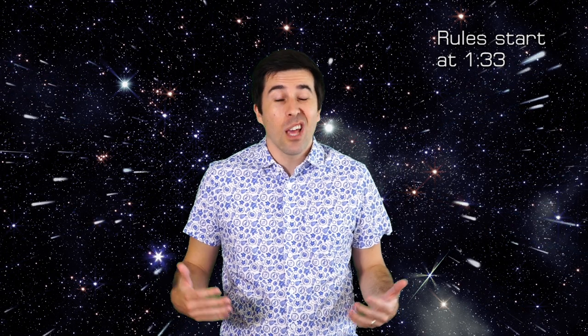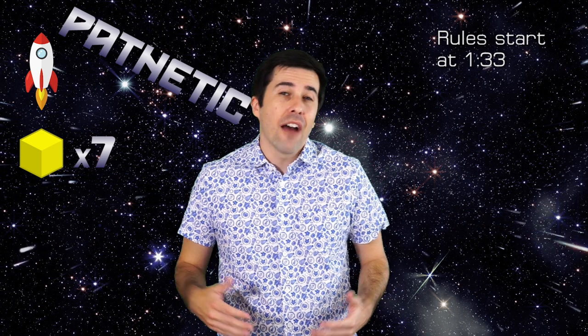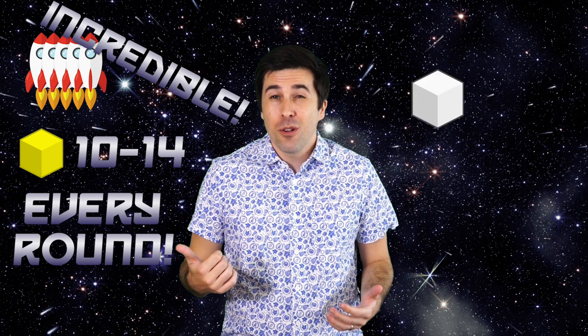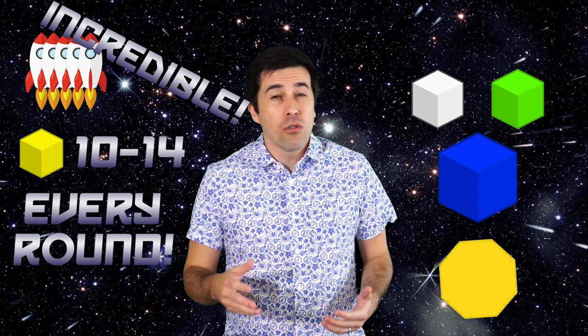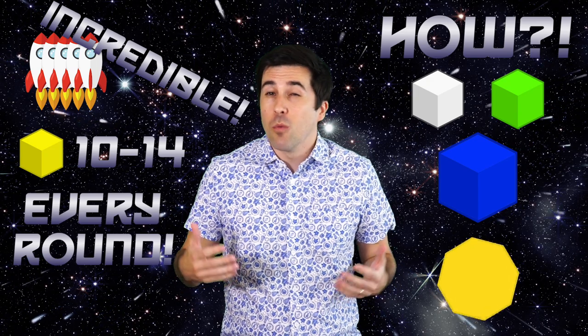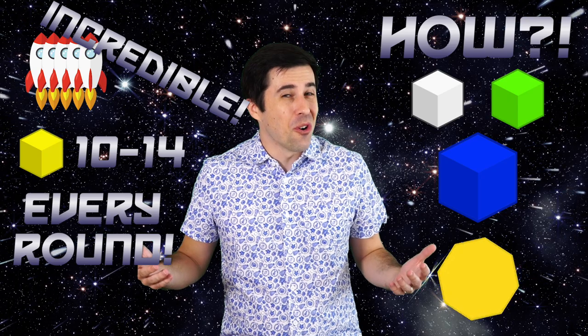What if I told you that when I started out, I only had one spaceship and seven cubes in my bank account. Now I've got five ships and I make 10 to 14 cubes every round. I'm talking white cubes, green cubes, those big blue cubes. I even get an octagon every once in a while. And what if I told you that you can too? All it takes is you giving me one black cube right now and every round for the rest of the game, and all of this can be yours today.